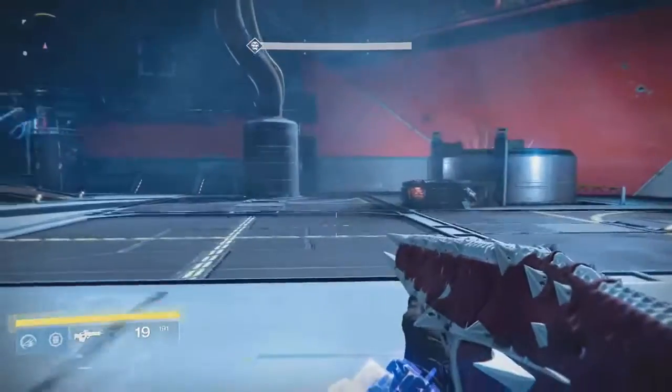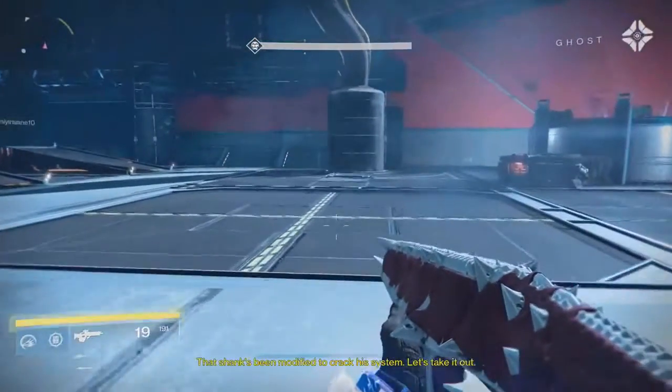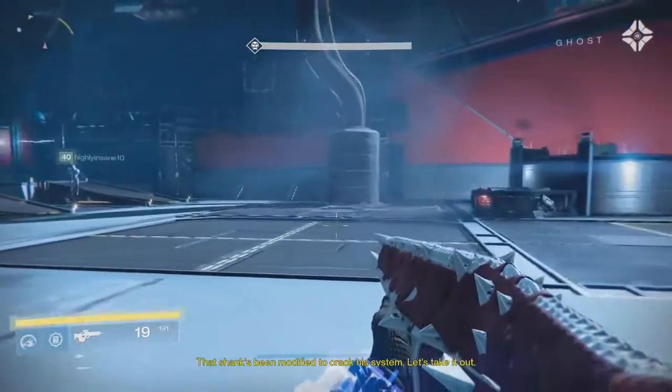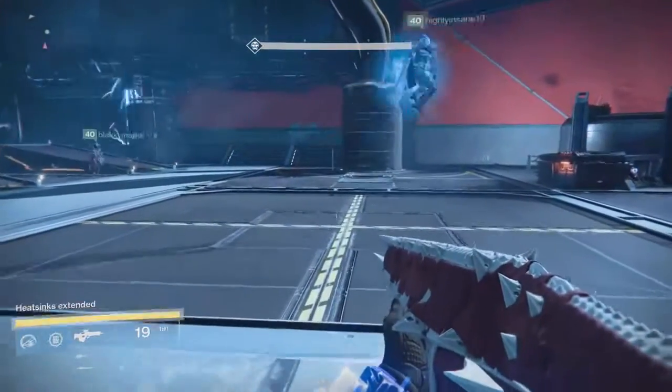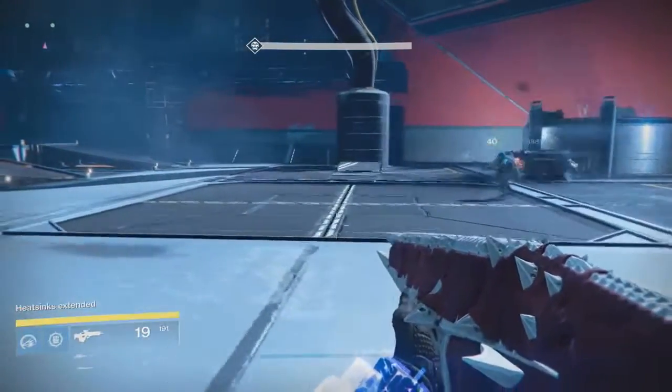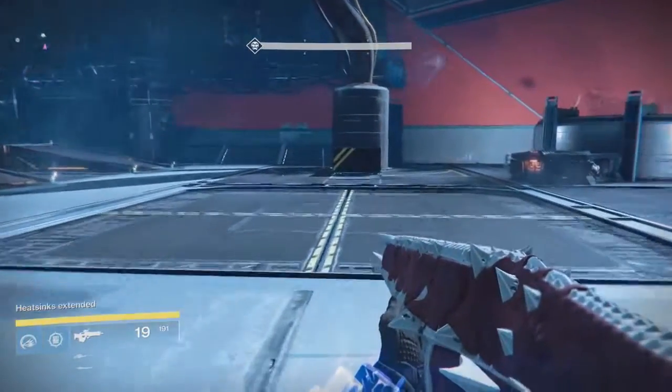It's a very simple glitch, but also really cool to do. It melts raid bosses, strike bosses, everything known to man. We were using it in the raid, we were using it in strikes — it's absolutely crazy. So those of you that are titans out there, enjoy this glitch while it's around, because it won't be around for too much longer.